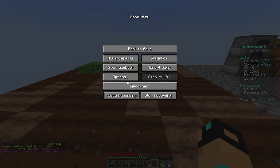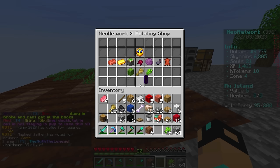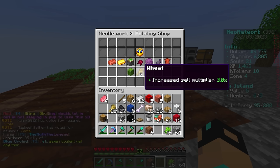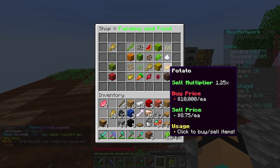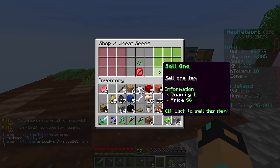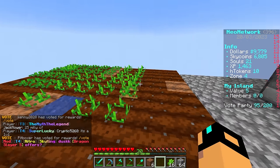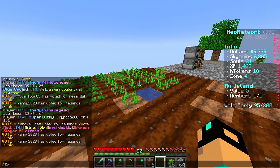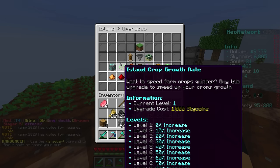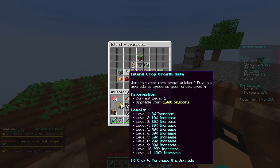With a super pickaxe you can get up to fortune 15 just by mining, so if you mine one diamond you may get 50 diamonds at a time. There's also the slayer blade which is the equivalent mob grinding tool. I want to grow sugarcane since it's in the rotating shop - we don't even have any wheat planted. We could buy some in the shop but it's 9,000 per one. You can make crops grow super fast though - in /is upgrade you can get up to a 100% increase in crop growth rate.